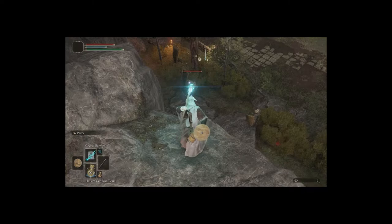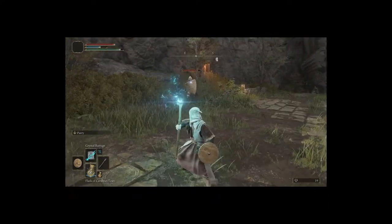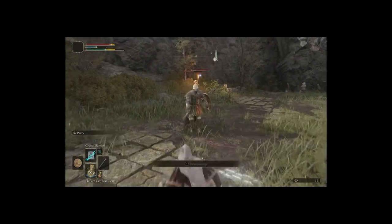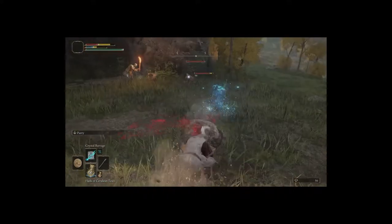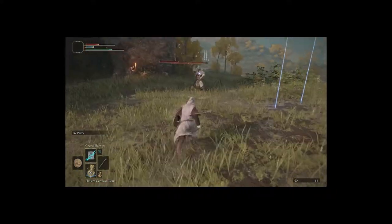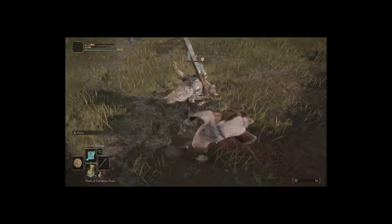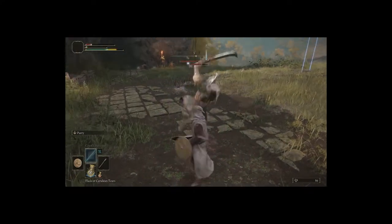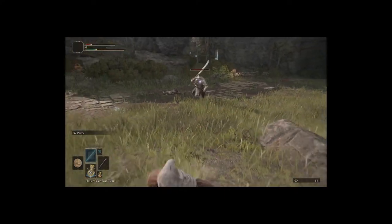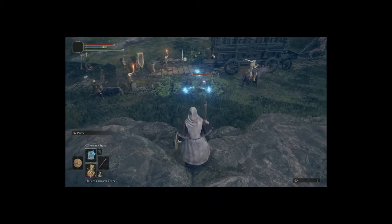The next magic we have here is Crystal Barrage. For me personally, I think it's just flashy — it uses a lot of mana, takes a little bit to charge, and the damage isn't really there. Maybe I'm at a higher level or have some spell buff, but right now this spell isn't worth it for me to have in my slots. If I was just having fun, maybe I'd have it just for fun. Besides that, the charge time and the mana cost doesn't justify the amount of damage it does.